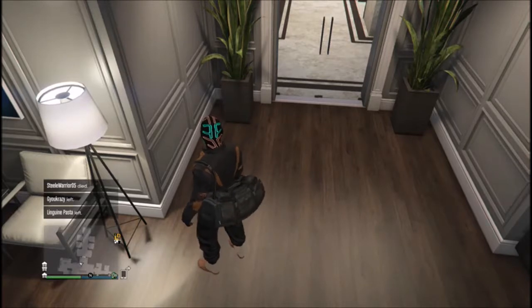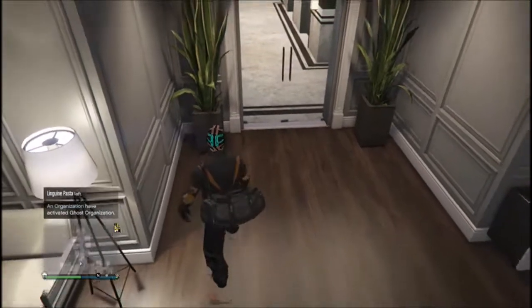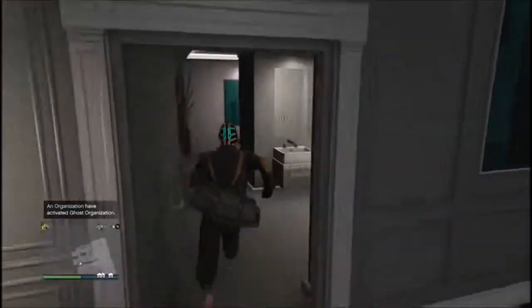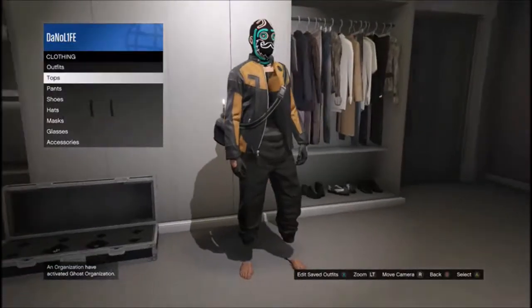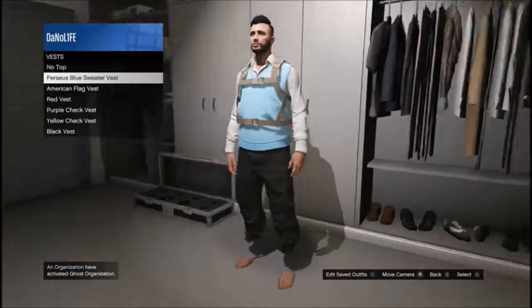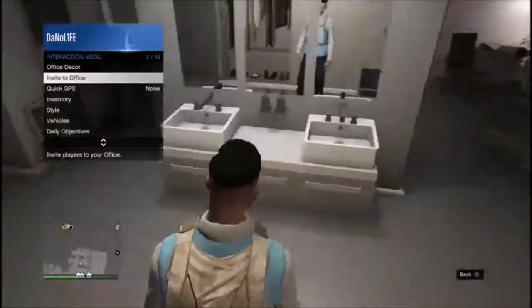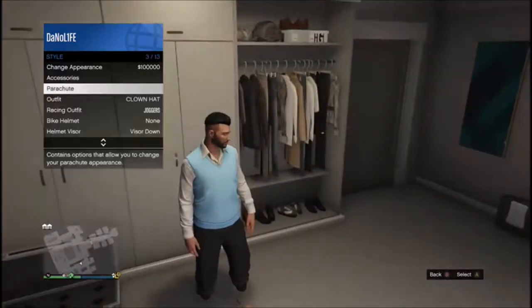The duffel bag is probably a glitch you guys already know of if you've been doing clothing glitches. To do this glitch, first get the black joggers, then go to Tops, go to Vest, and get the blue sweater vest. Then hold up the interaction menu, go to Style. If you have a parachute on, go ahead and take that off.